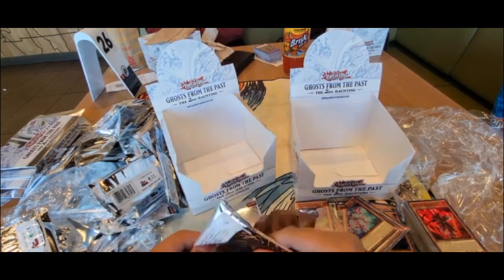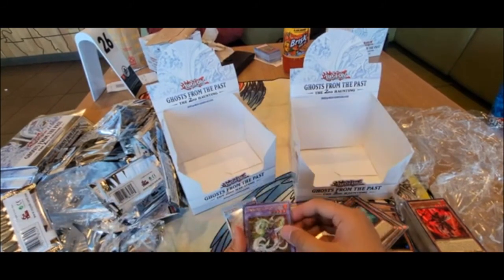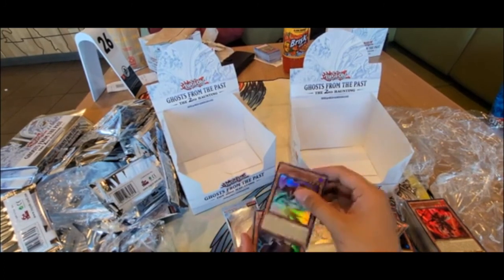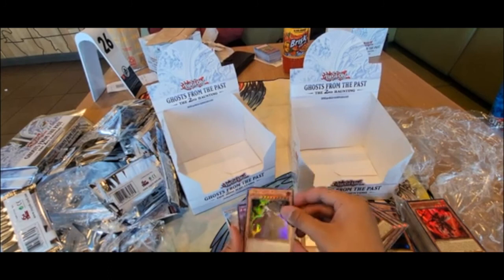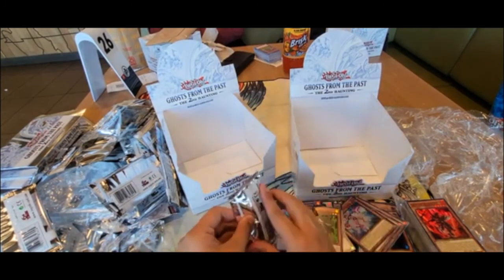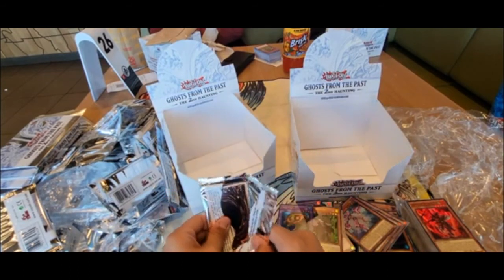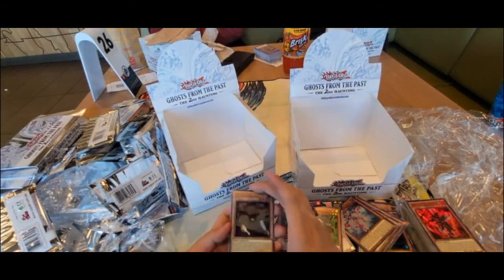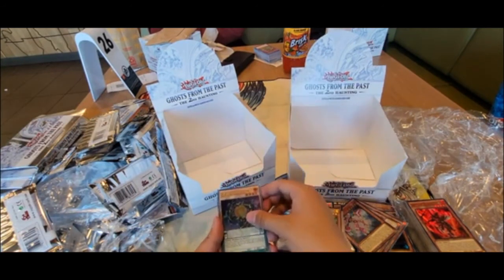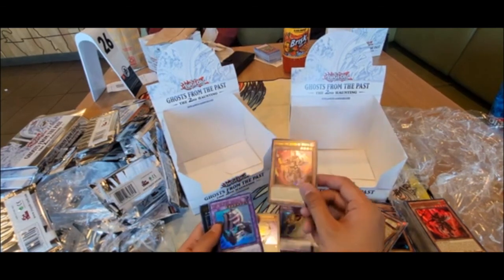My hands are in pain right now. Mars, Rampage Dragon, Kamaro, Time Thief, Boss of Doom, Rare Fish. Last pack — can we pull a Ghost Rare? Retalion C, DDD Seven, and Alburn the Jester — let's go!